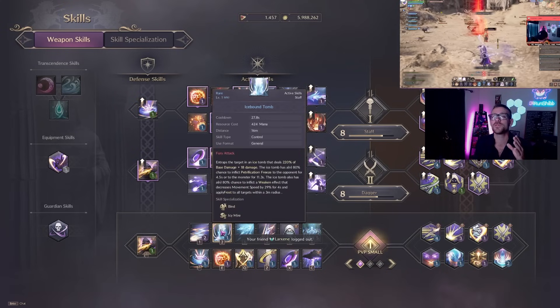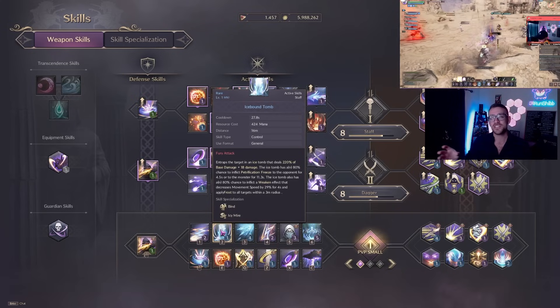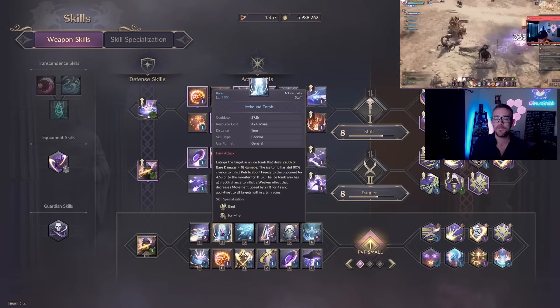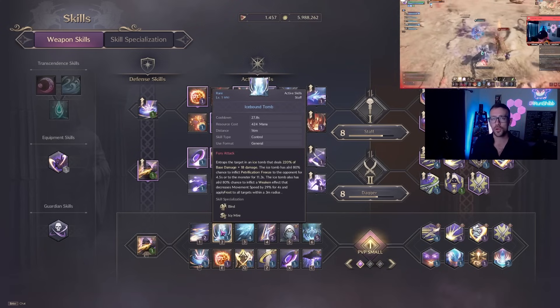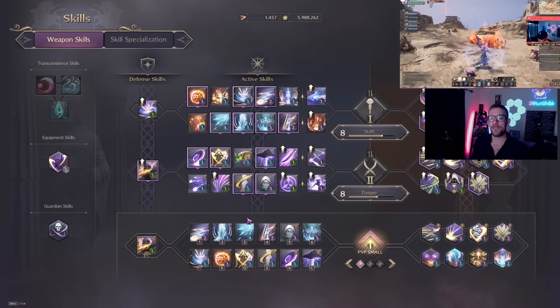If someone might run at you or they're trying to escape, here comes one of the best PvP moves in the game in my opinion — Icebound Tomb. This is going to lock them in place so they cannot move, so you can essentially rain on them or send your tank or whoever at them to just burst them down uncontrollably.